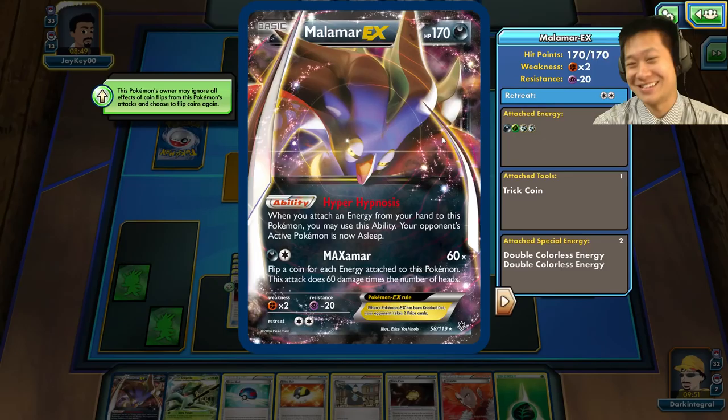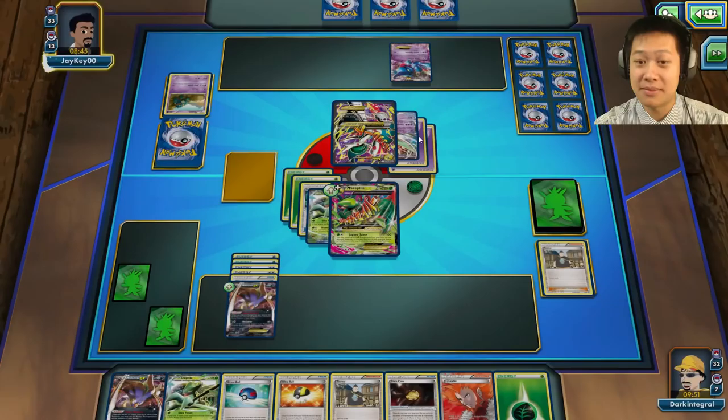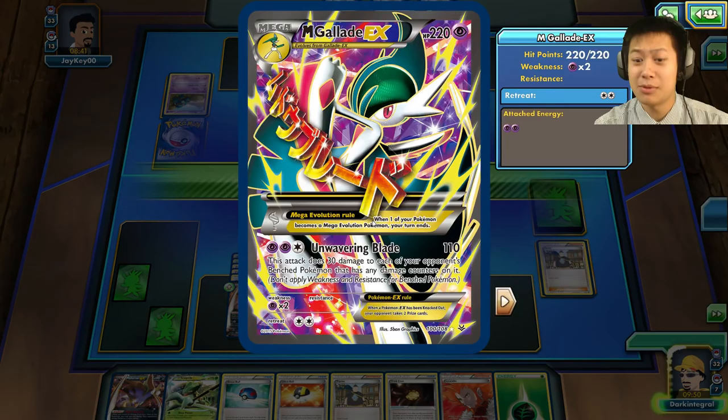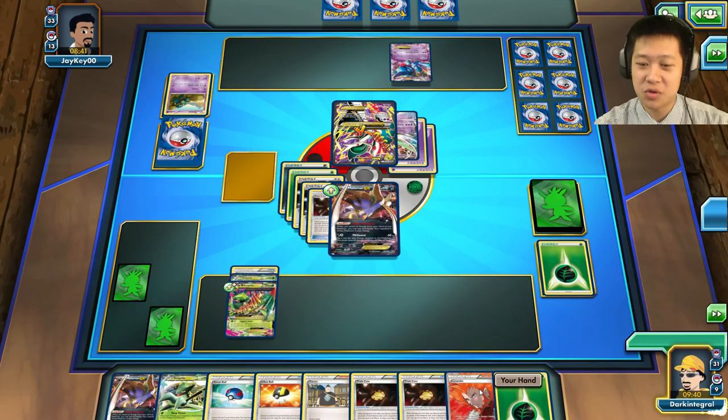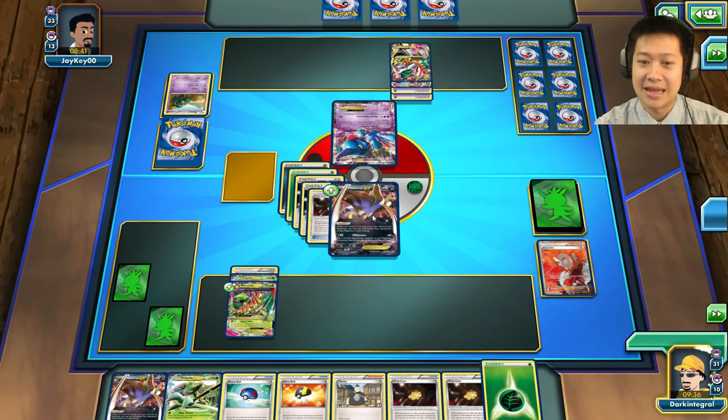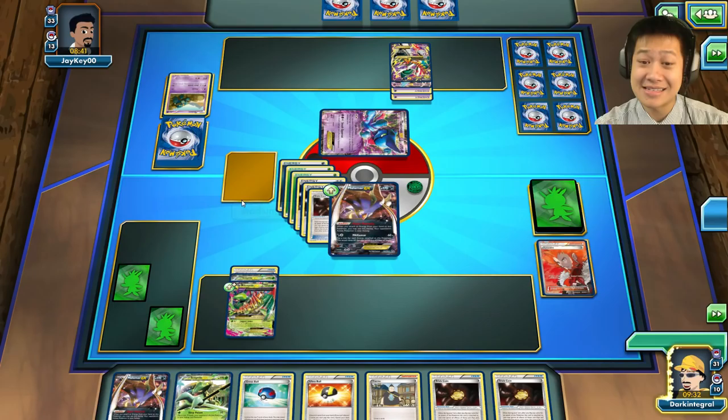Malamar's like: you can trust me, I'll get you those heads. Mega Gallade is going to come out — it may not be able to attack without Dimensional Valley. There we go. I'm feeling bold — I'll retreat and bring out Toxicroak because it has a little less hit points. I just need three heads as opposed to four. Go to sleep — I think this is it.